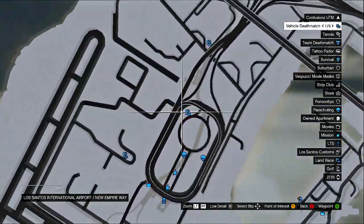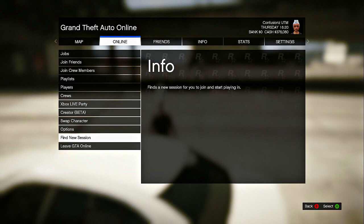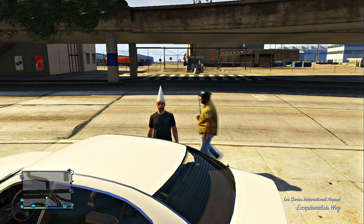You guys will want to come to this location on the map in an online invite only session — just come to this location. Then go to options and put the spawn location on last location.